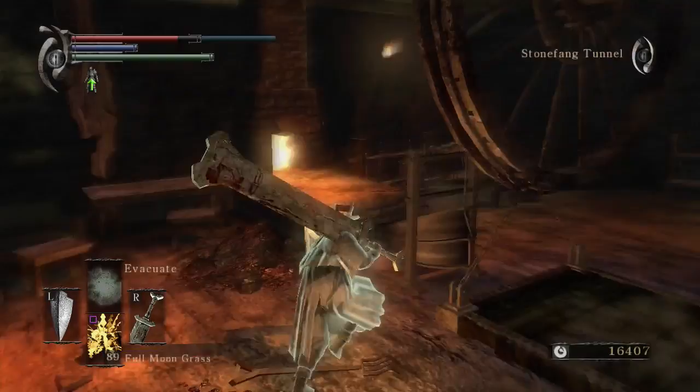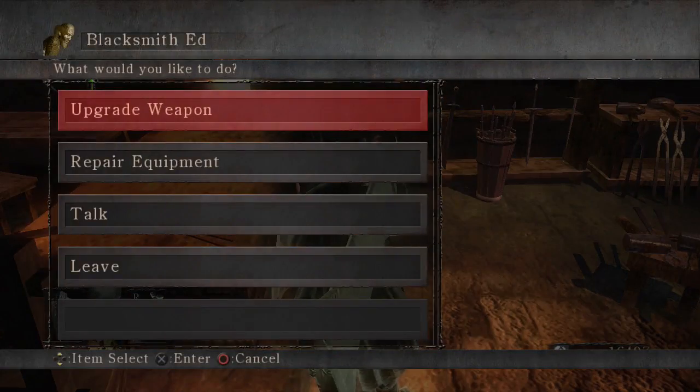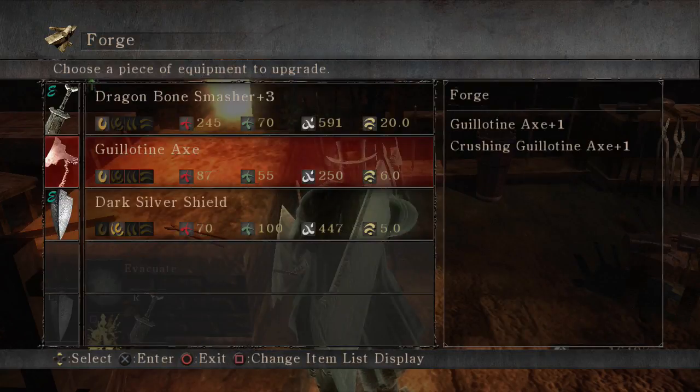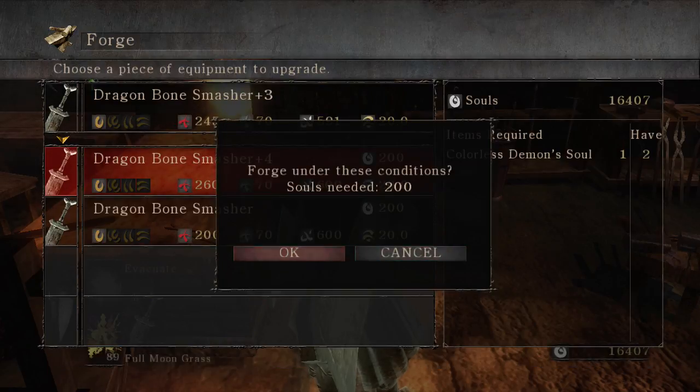The colorless demon souls are really useful — they upgrade some of the best stuff in the game, like my giant slab of metal, and the 18x, and the dark silver shield, and the brushwood shield, and a bunch of other unique weapons.